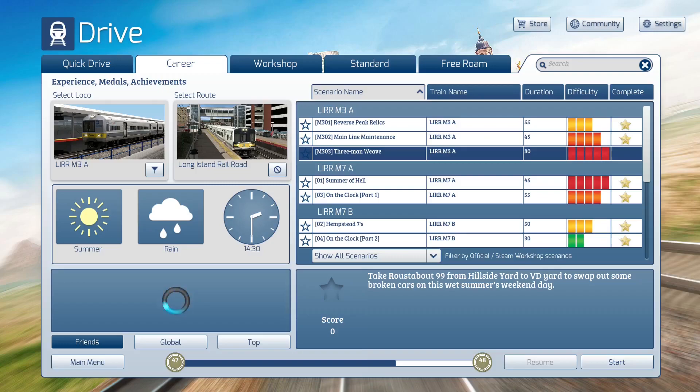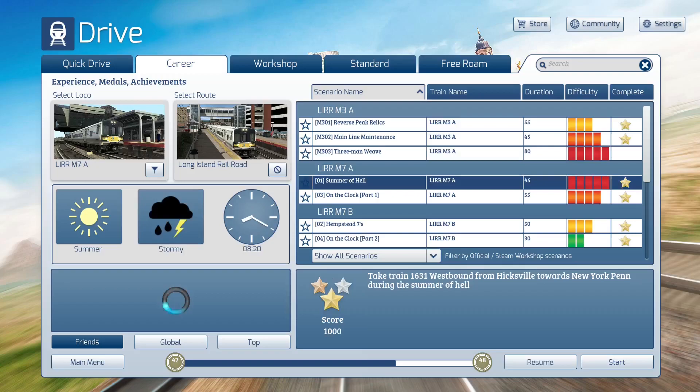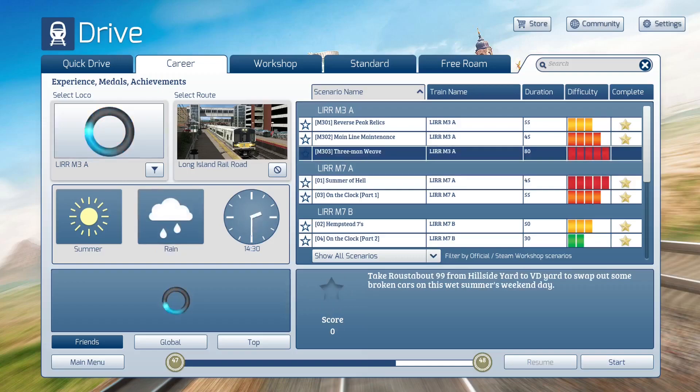Here it is — time for the hardest scenario of the trio. Probably the same difficulty as Summer of Hell in the original route, but the only difference with Summer of Hell is we just took a train service from New York Penn during a very apparently crazy timetable, which could have been a lot crazier if not for the problems with the route inconsistencies. But let's go ahead and see what Three-Man Weave does. This actually seems like it would be harder than the Summer of Hell one, because we're taking RoastAbout99.